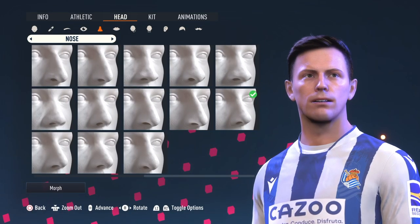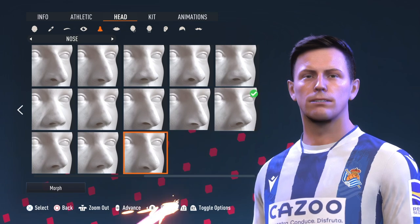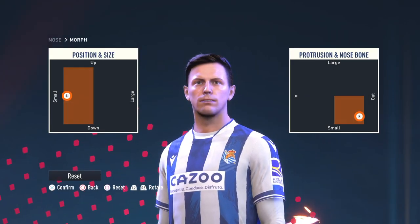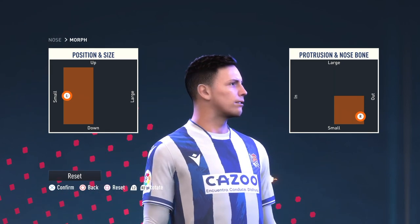For the nose: middle row, second to last. Set the morph — right there, and right there. I even got a little arc there in his nose. Got that down.